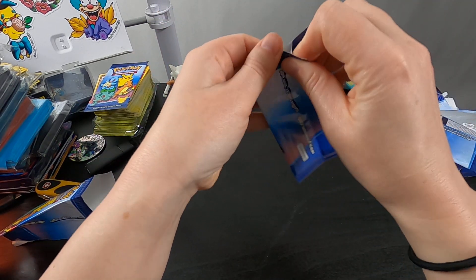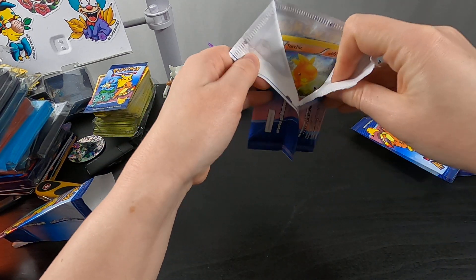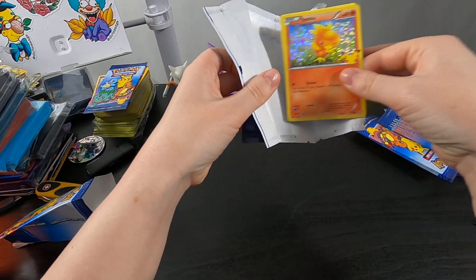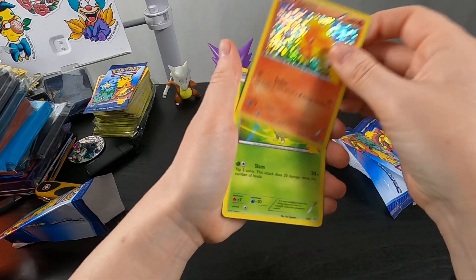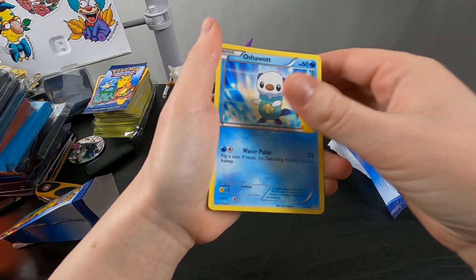Four cards per pack in these, although my friend opened some and he had three cards per pack. I guess I got another Torchik — Hollow Torchik. Another Snivy. Another Chikorita. And an Oshawott.